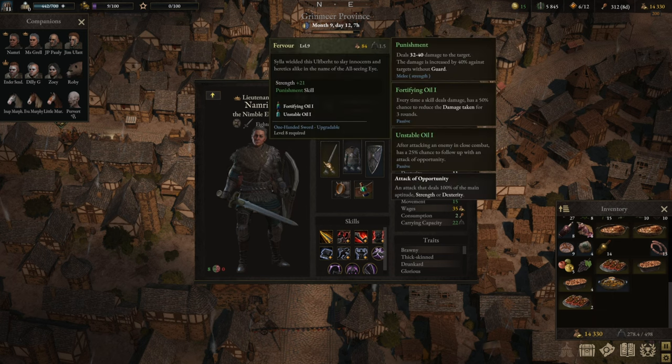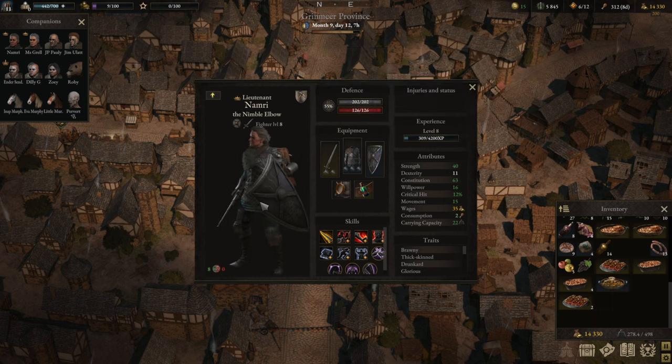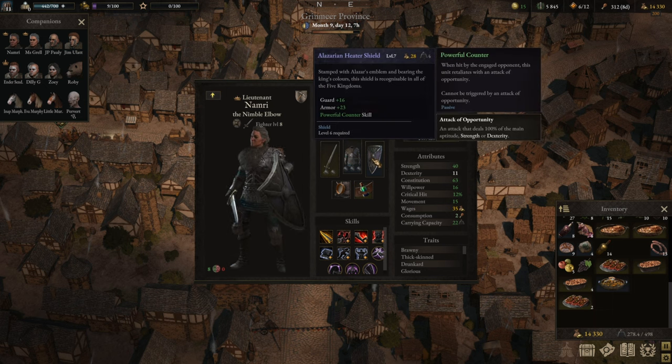I upgraded Fervor because I think this weapon is actually incredibly good — it allows Namri to continue taking less damage and continue taking attacks of opportunity. I even stuck with the old shield, but I'm trying to get a new shield with Powerful Counter on it, which essentially allows her to always riposte every single attack, and that is so important for the build.